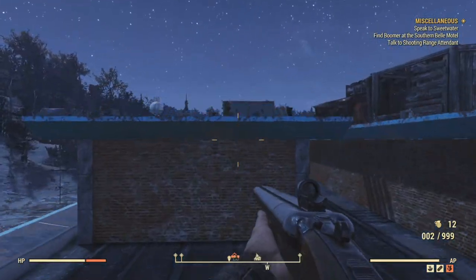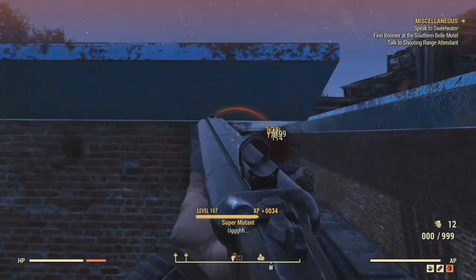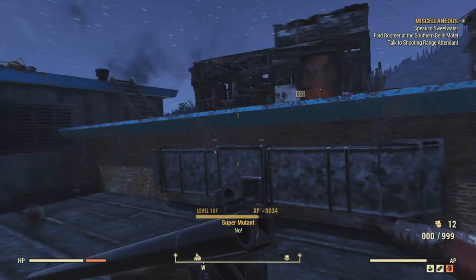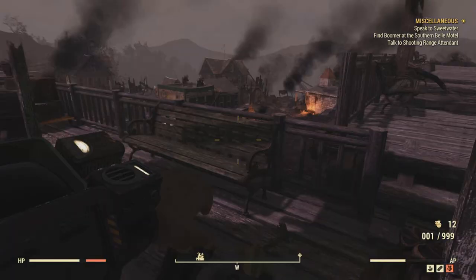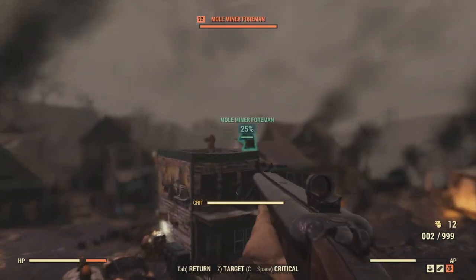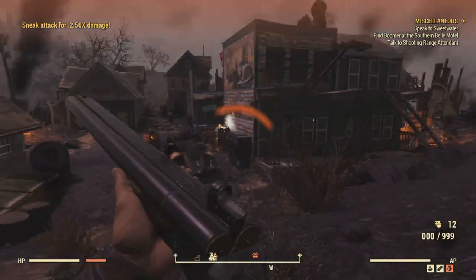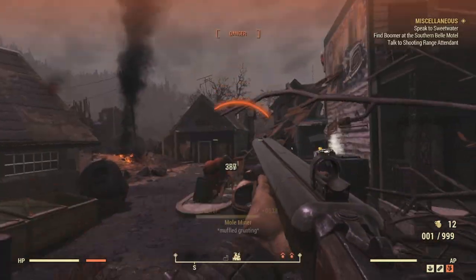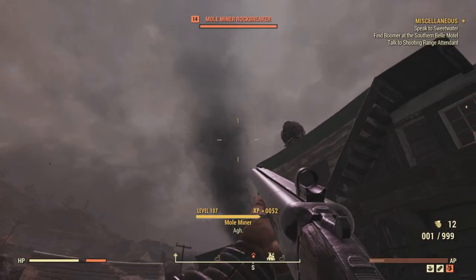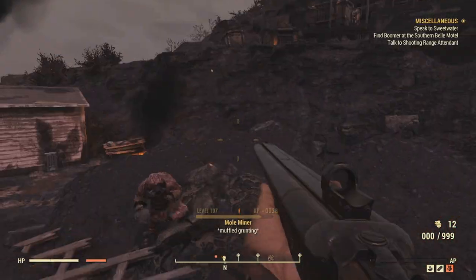For level 20 to 30 players, I would suggest farming the super mutants in Toxic Valley. The game will not direct you very well to appropriately levelled areas, but this is pretty decent. Another great location is going to be the Ash Heap — I would go here and try to discover every location. In the Ash Heap you'll find tons of mole miners. These guys give pretty decent XP and are pretty slow. Most use shotguns, so for any ranged player these are very manageable.